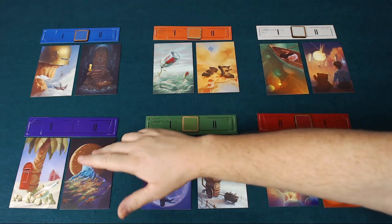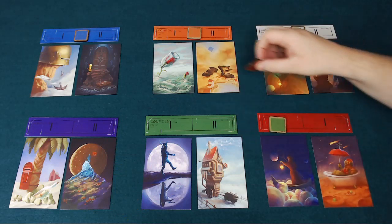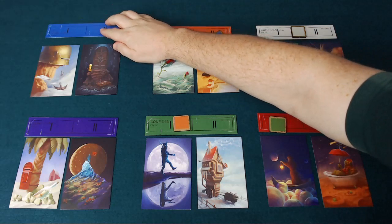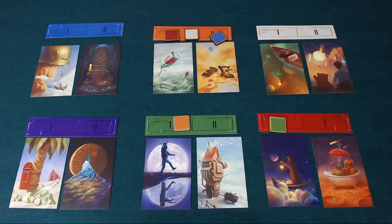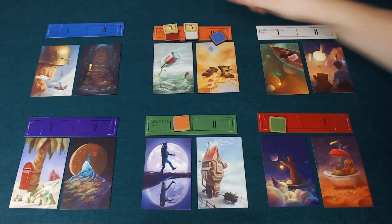Excluding the active player, every other player votes on who they think was the conspirator this turn, going clockwise around the table placing down their tokens. Once that's done, the conspirator reveals themselves — in this case it was orange. Each player who guessed correctly scores three points.